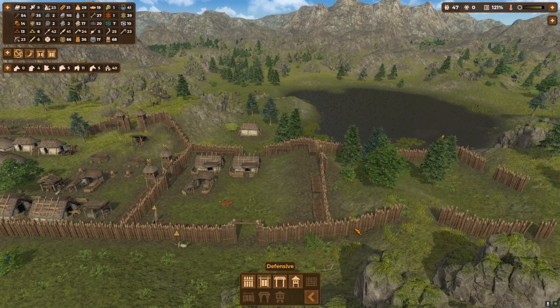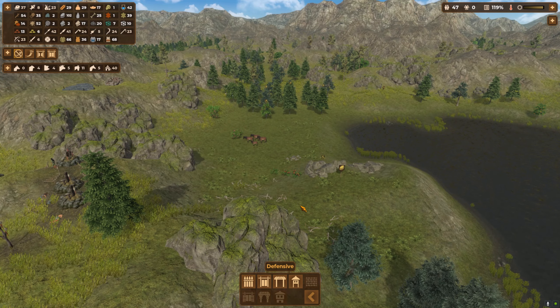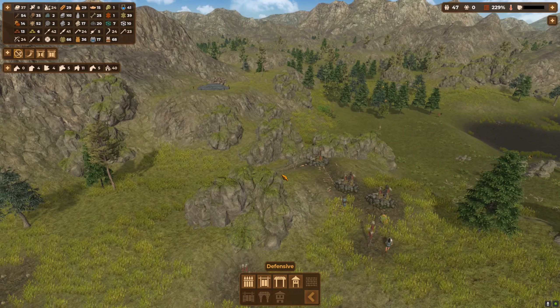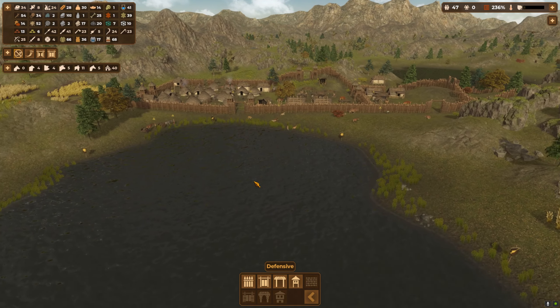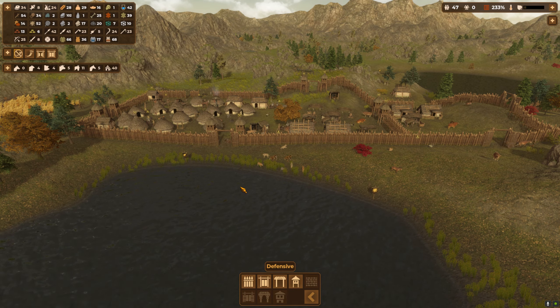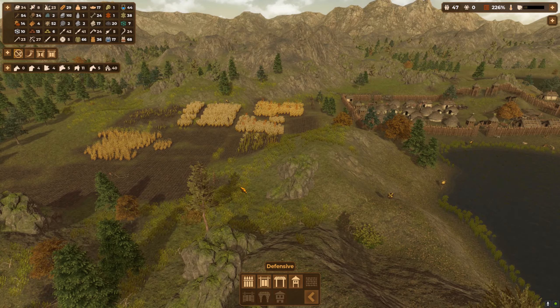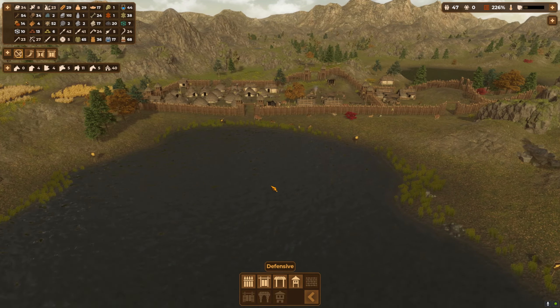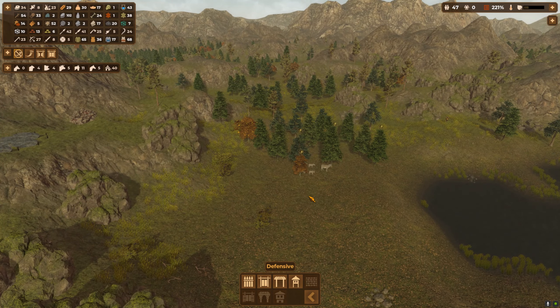We've got space for some new people. We'll try and get the towers in, probably on this area. Food is definitely dropping like a stone — I'm just wondering if some of my hunters got killed. I think some of my hunters may have copped for it.